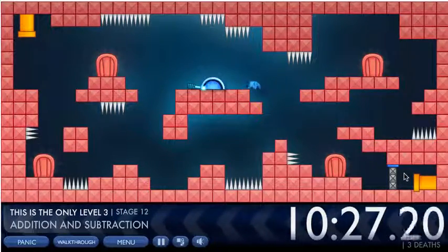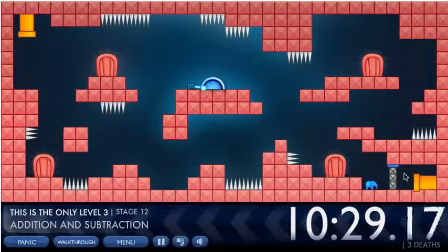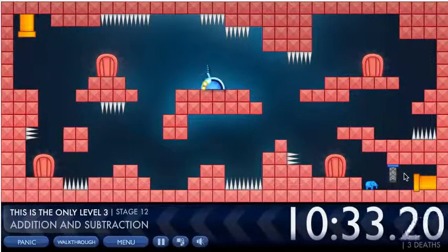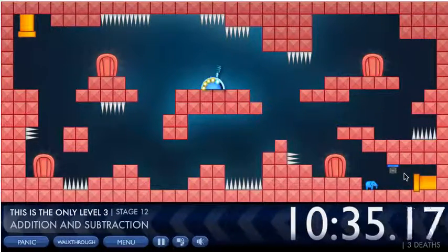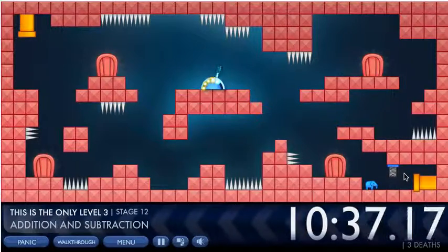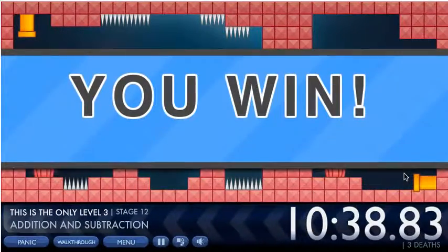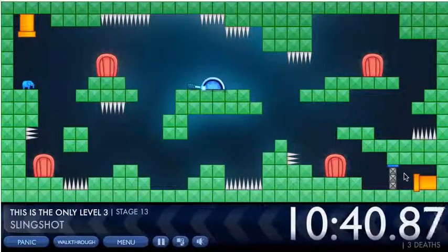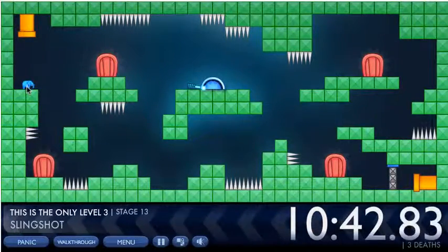Addition and subtraction — this one's quite weird but not too bad. On your keyboard you press the plus key to open the gate, and you can press the minus key to make it go back down. Press the plus key to open it.